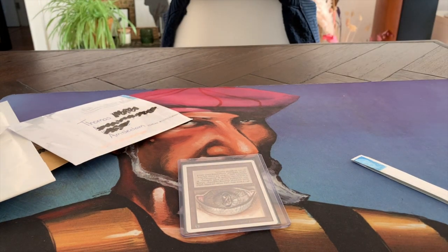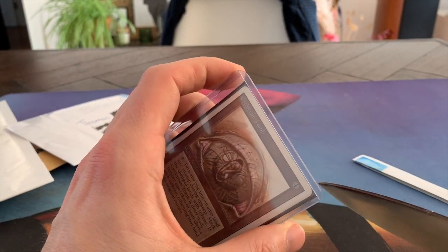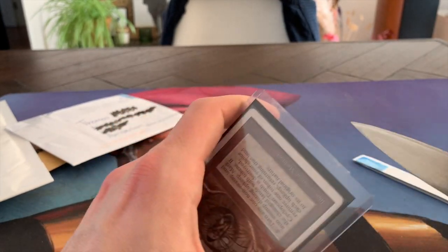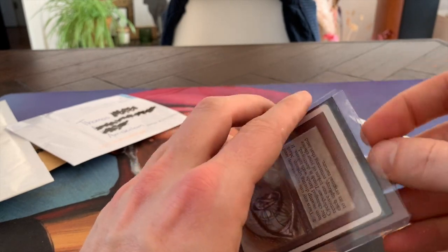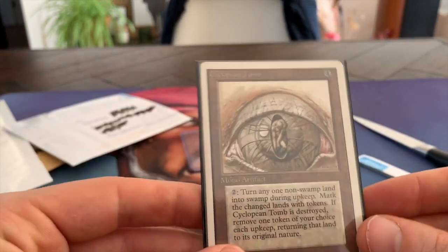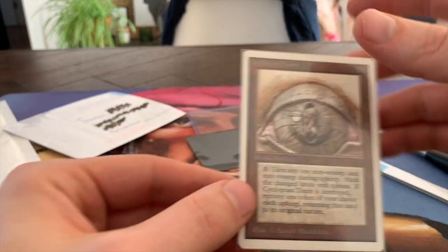The thing is with blue — the color that I love to play because the protocol sorcerer is blue — one of the issues is you don't have a Stone Rain, you don't have an Ice Storm, you don't have a Sinkhole. So you need to find another way to get rid of your opponent's lands, and one of those ways is, of course, Phantasmal Terrain.